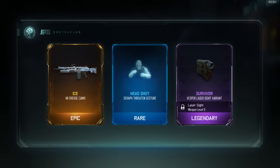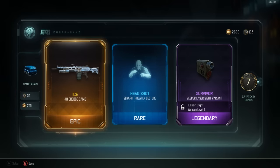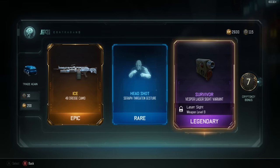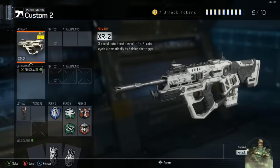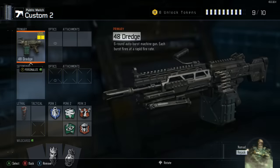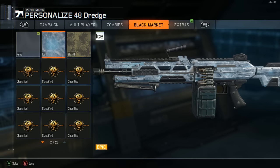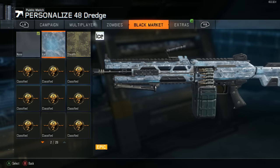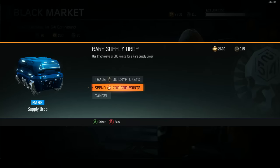Oh headshot - epic, rare, legendary! That is what we're talking about - the Ice camo. I think I like it. Headshot Serif Jet Threaten, and the Survivor Vesper. Let's put the Ice camo on the 48 Dredge - it's a very subtle animation but I do like the blue. I wish the blue was a little more vibrant, but any animated camo is a cool camo in my book.